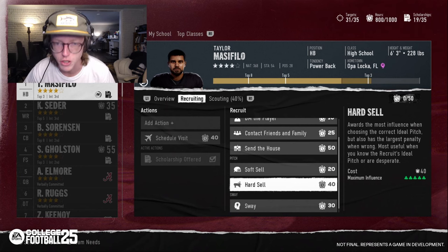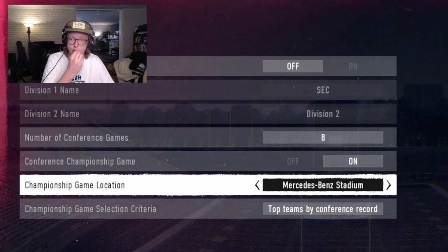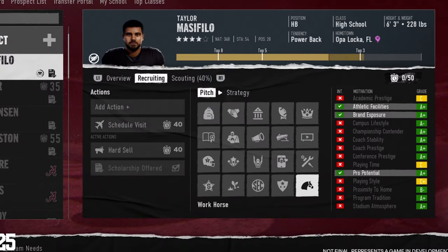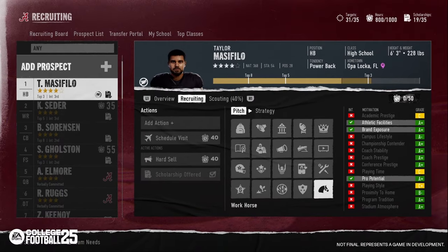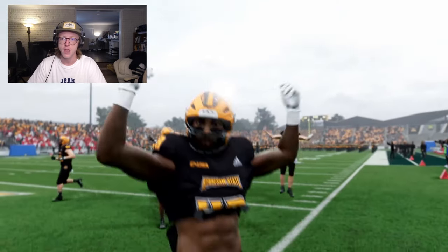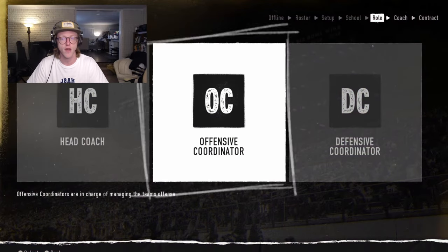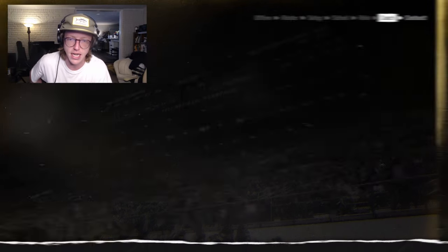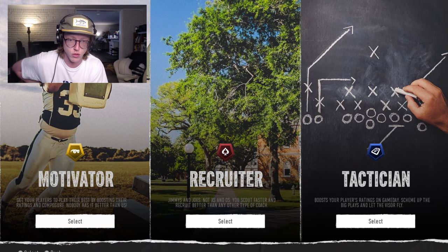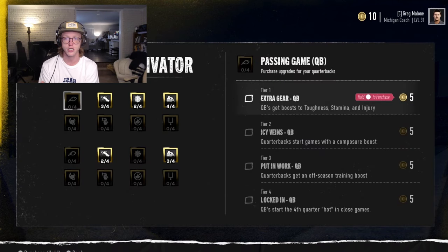After selecting a pitch type, you select your pitch — each pitch is a collection of three motivations and there are 20 pitches in total. For example, the 'Sunday Bound' pitch sells a recruit on your school being a championship contender, its conference prestige, and your school's track record of sending kids to the next level. How well the pitch aligns with the prospect's motivations and your associated My School grades will ultimately determine how well your pitch lands. You can increase the impact of your My School grades with the Upsell ability. If your school doesn't perfectly align with their ideal pitch or you want a competitive advantage, you can sway the prospect and change their motivation. Successfully swaying a prospect will give them a second ideal pitch that is only available to you.